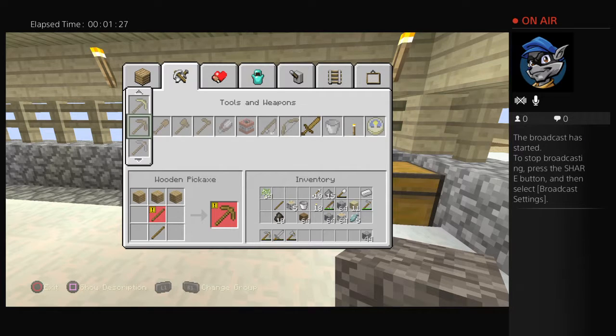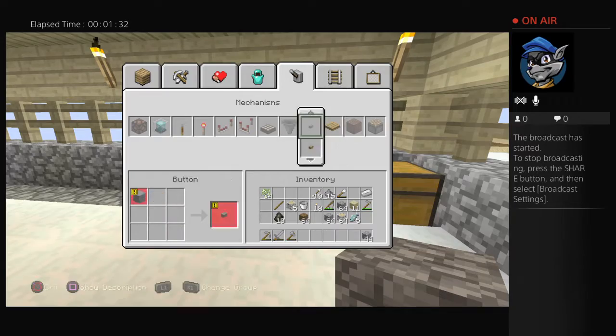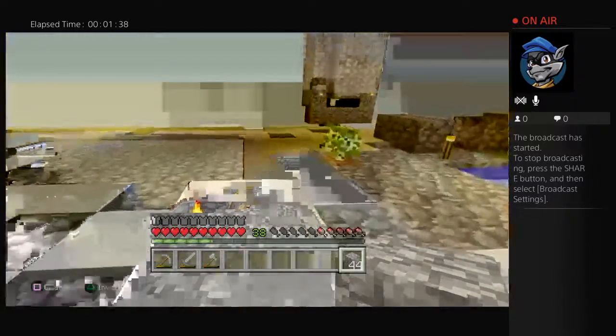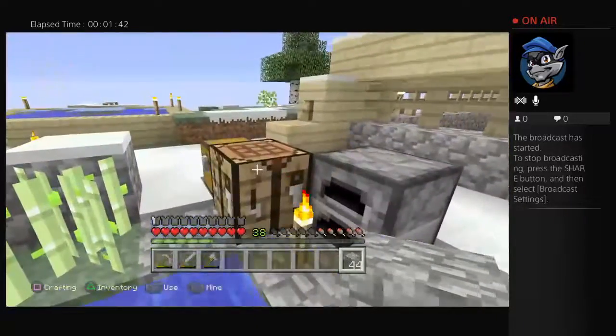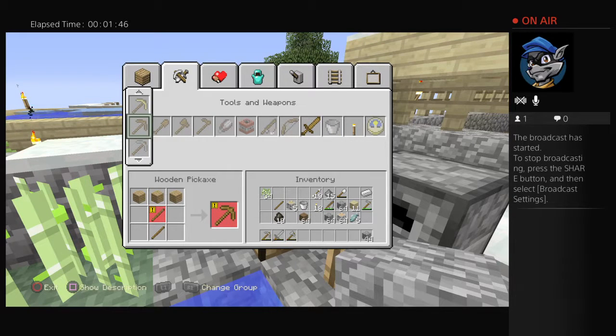We need to make a button — a stone button and a stone pressure plate. Those are challenges that we can complete.